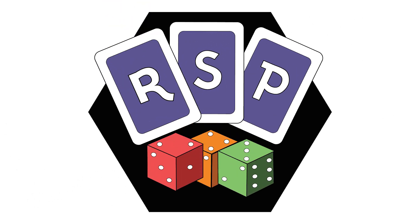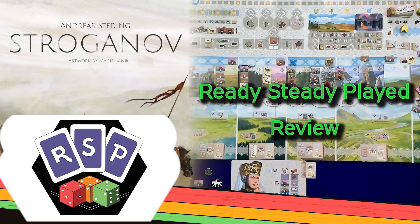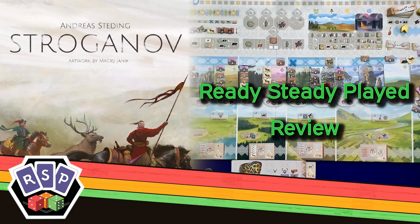Hey everybody, welcome back to Ready to State Play. Today I'm reviewing Stroganov, designed by Andreas Studding and published by Game Brewer using crowdfunding, delivered in 2021. It's back on GameFound and you can get it along with some new modular expansions and a big box edition. This is the deluxe edition from their original crowdfunding campaign with some extra bits released later.